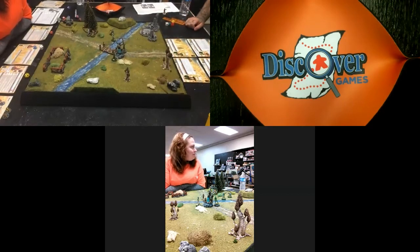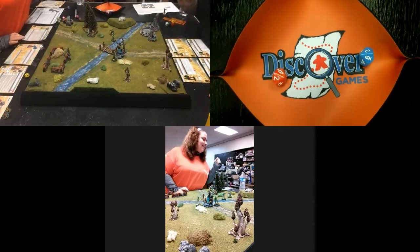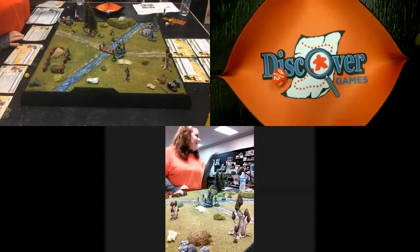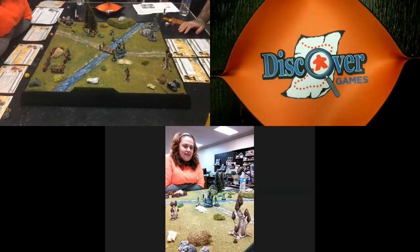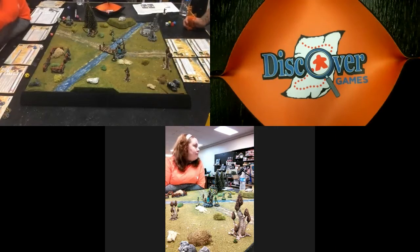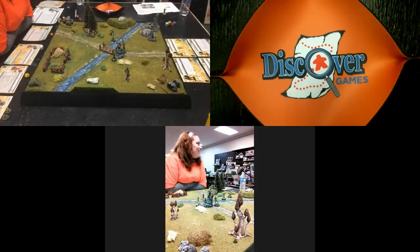Back to initiative for Turn 2. The phase order is noted as unique — magic phase happens before movement, which is unusual. If you're going to shoot you can only move, and moving gives a minus one to shooting. You declare shooting intent at the beginning of the movement phase, even before moving. Adam rolls higher on initiative and gets to go first.